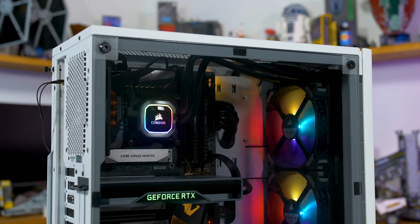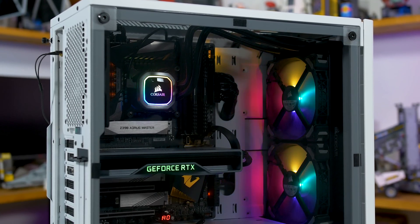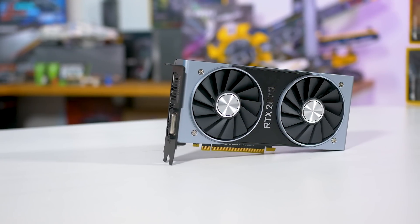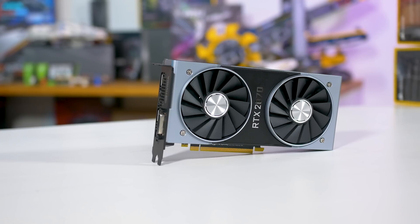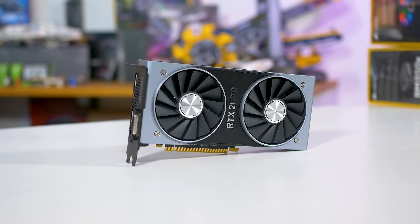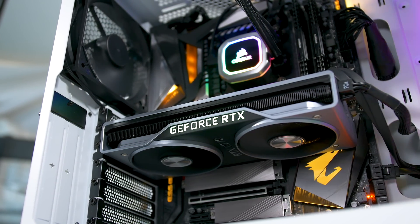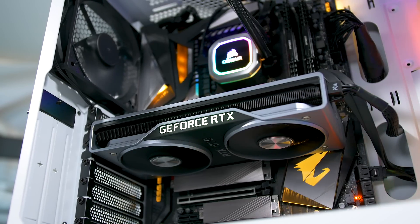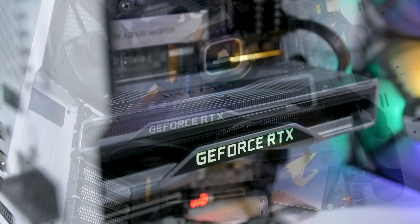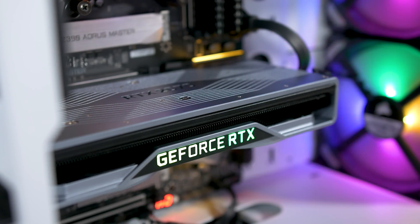Our setup here is standard. I'm using my Core i9 9900K test rig with 16 gigabytes of DDR4 3000 memory. For this testing, I've gone with the GeForce RTX 2070 Founders Edition — the same GPU we used for the NVIDIA portion of our previous Radeon image sharpening testing, and in the same performance class as AMD's Radeon RX 5700 XT. We're using the latest 436.02 drivers.